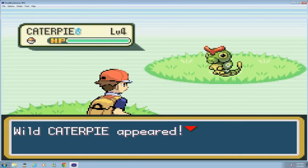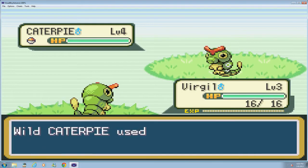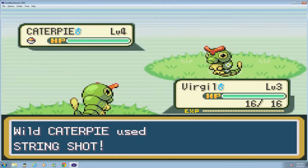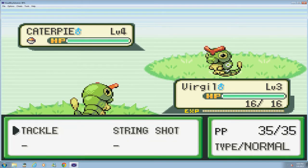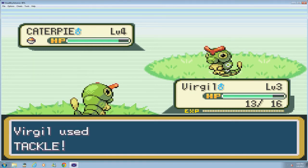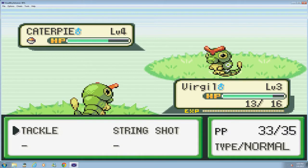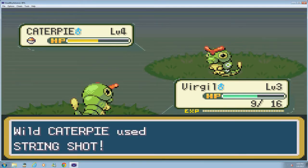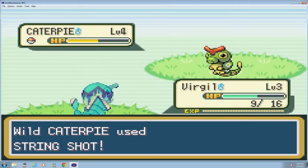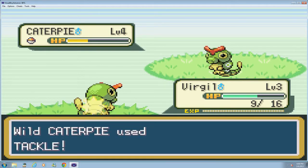There's another Pokemon in the woods — we missed one last video. There's a level 4. Let's see if Virgil can take down his elder. String shot — this is going to do nothing. He used it on us. It's a stat lower — he's slower now. This is so dumb. I think we have another tackle — yeah we can tackle him. He tackled us too. He missed! There's no point using anything else unless we're planning on him missing. Do we have a potion? He doesn't know what to do — but rising up, gonna take a throne.